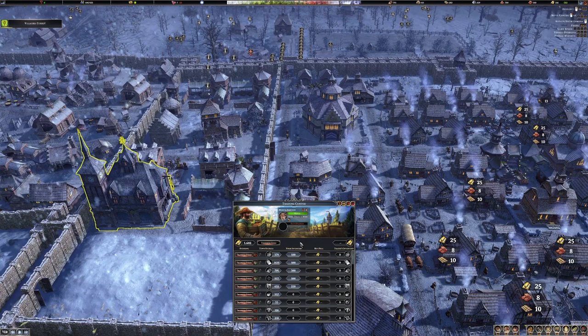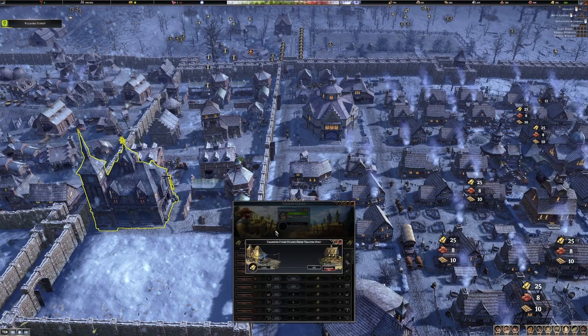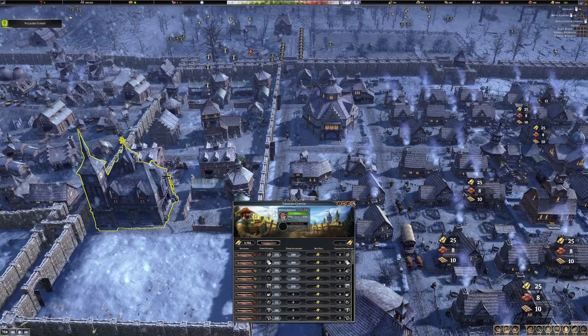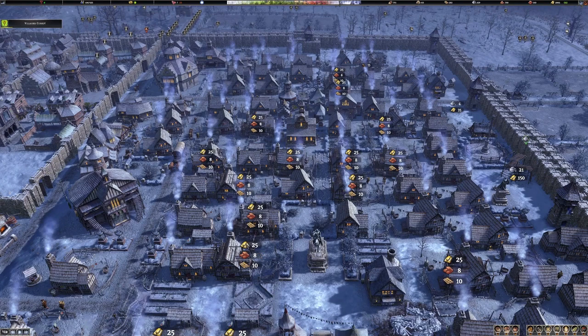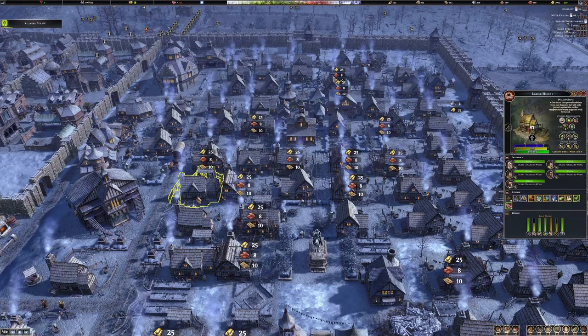I've only got about 500 plus in my trading post, so I might move some of that across just in case I need it. Looks like as I did that, a lot of these houses all of a sudden needed resources, so I'm guessing they're getting an upgrade as a result of that town hall.